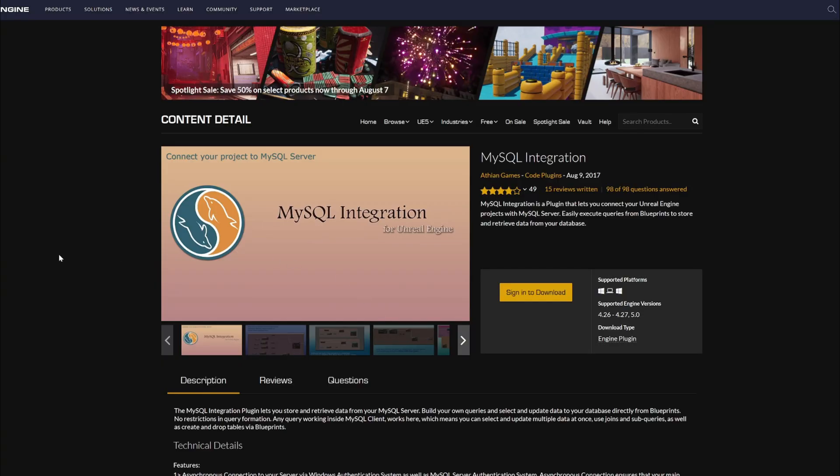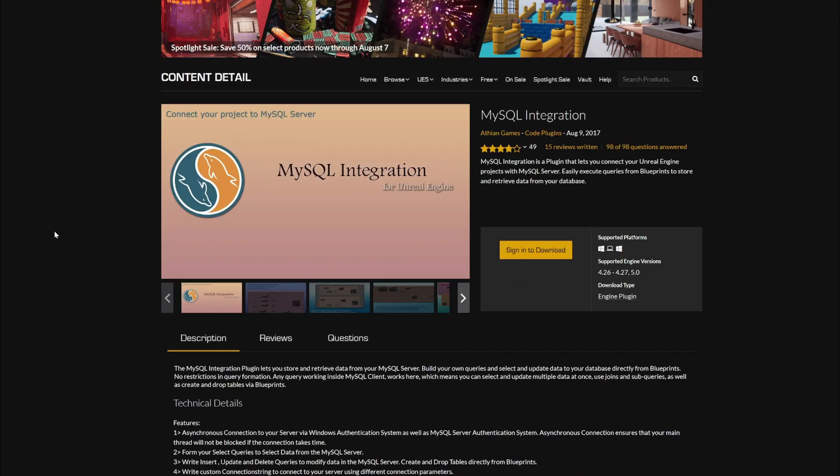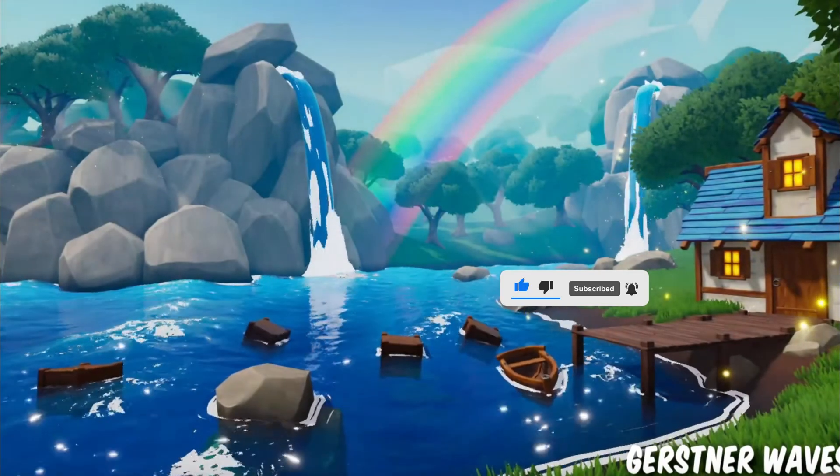The next one is more of a technical plugin that lets you connect your Unreal Engine projects with a MySQL server. You can build your own queries and maintain your own database, all from Blueprint and more.